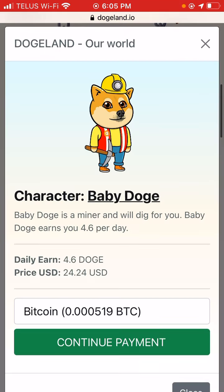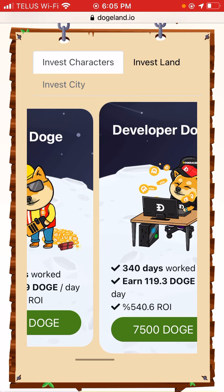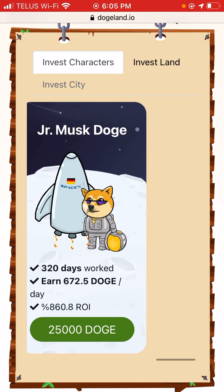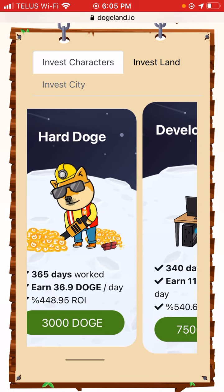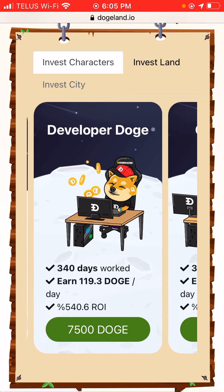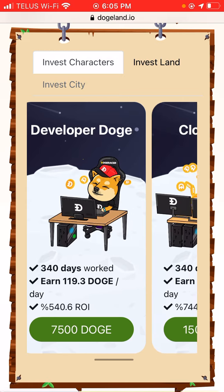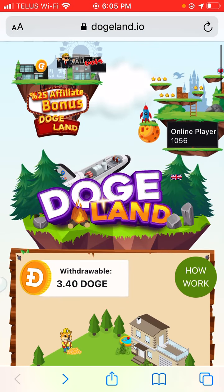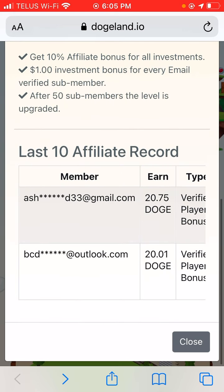To earn more money and so you don't have to sign in each day, you can buy one of these characters here. They literally just introduced a couple of extra characters since I last looked at this, but once you pay for one of these characters you'll be earning more Dogecoin and you don't have to sign in once a day. You also earn one Dogecoin per referral.